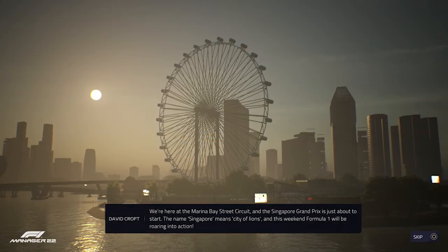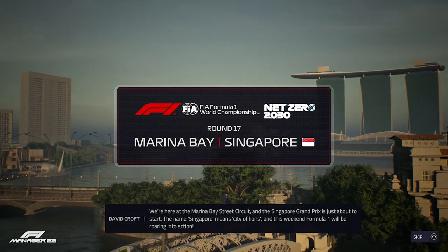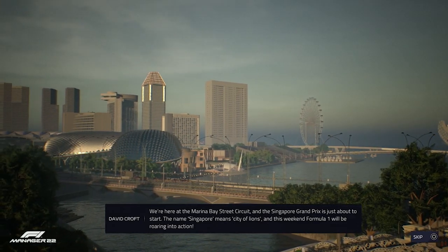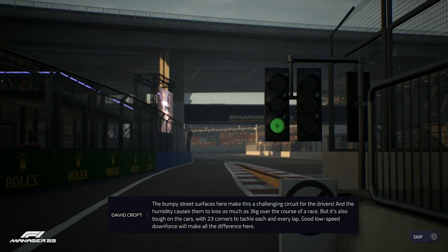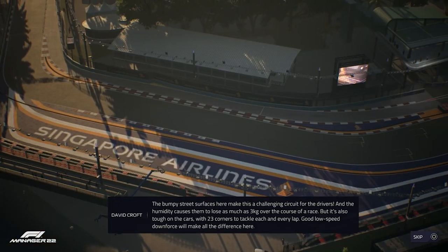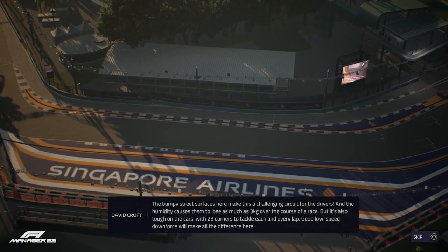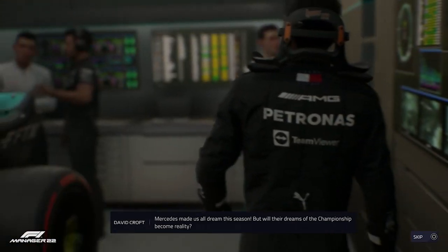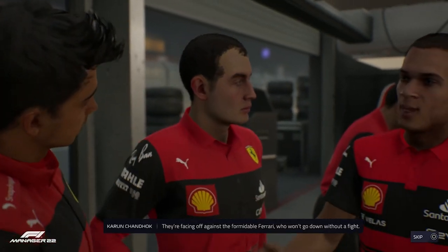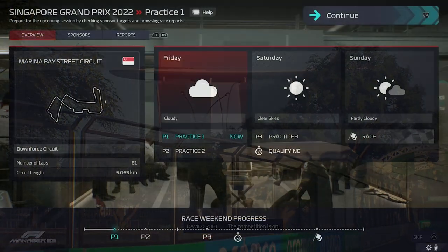We're here at the Marina Bay Street Circuit and the Singapore Grand Prix is about to start. The name Singapore means 'City of Lions' and Formula One will be roaring into action. The bumpy street surfaces make this a challenging circuit, and the humidity causes drivers to lose as much as three kilos over a race. With 23 corners each lap, good low-speed downforce will make all the difference. Mercedes face off against the formidable Ferrari who won't go down without a fight.